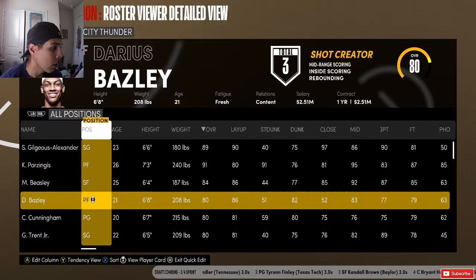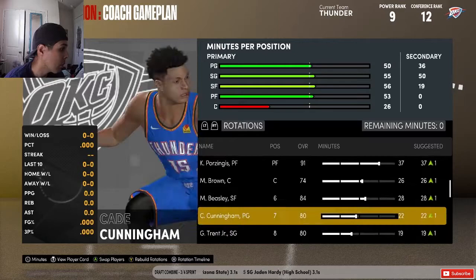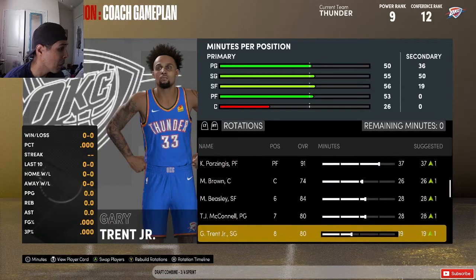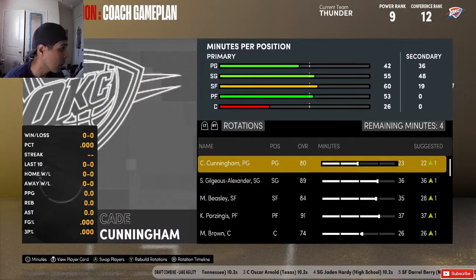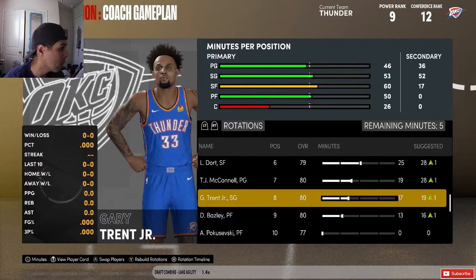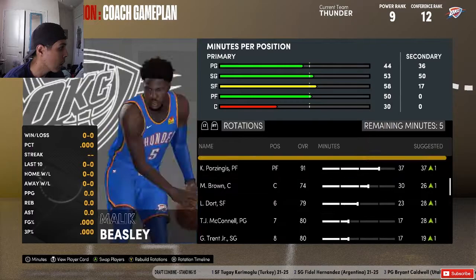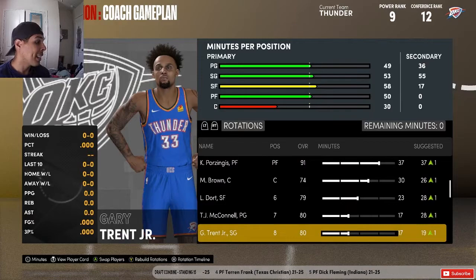Moving Christops to power forward, I really like how the team is. Let's sim to the trade deadline. I don't have a starting point guard — they're not even starting Malik Beasley, they're bringing him off the bench, and Cade too. Moses Brown is still starting, which is good. I want to start Malik Beasley since he has a higher overall. Let's fix the minutes distribution: Cade gets time, Moses Brown gets 30, then the rest to Cade.